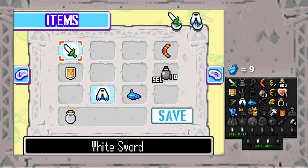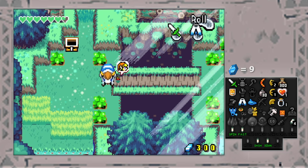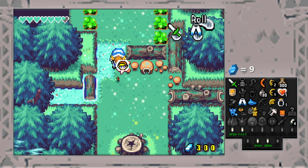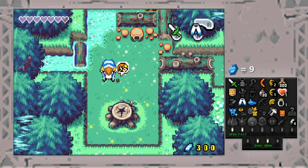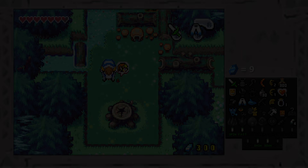We're going to go ahead and end this episode here. Honestly, we're at a point where we didn't find anything useful this episode — the first two episodes were just so bountiful. I guess it was only a matter of time before we started not getting that many great things. But we got remote bombs — that's kind of cool, I guess. Anyway, thank you so much for watching. If you enjoyed the video, please hit that thumbs up button for me — it helps me tremendously. I'll see you guys in the next one. Take care!